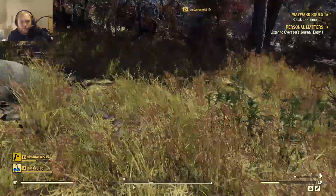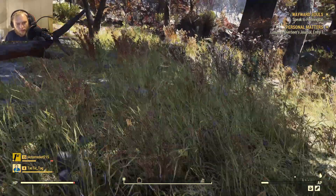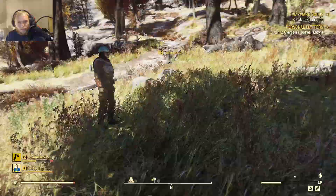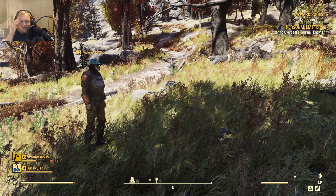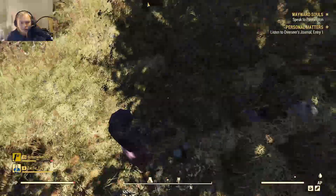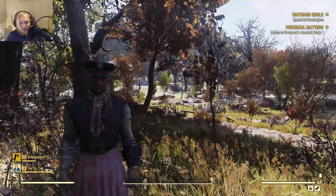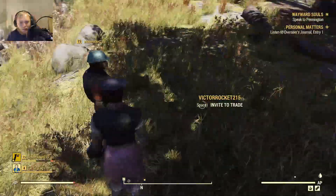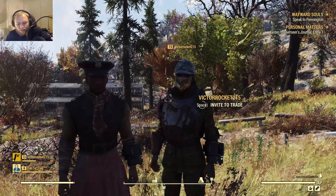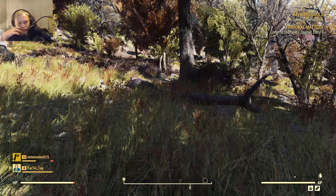Press Z, I think. Let me just go through the controls real quick. Alright, you do that. Toggle POV - I think if you press V, V is to get into third person.